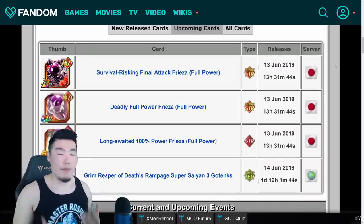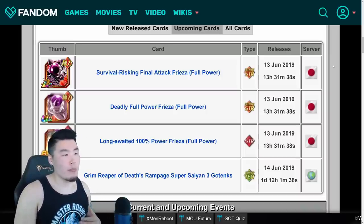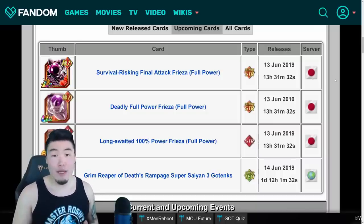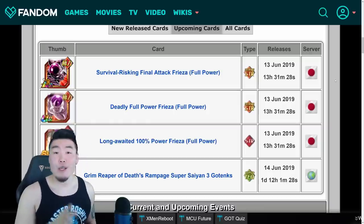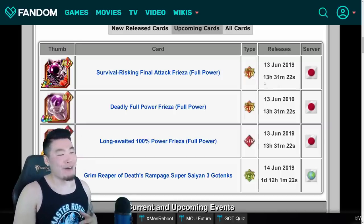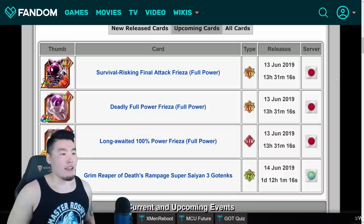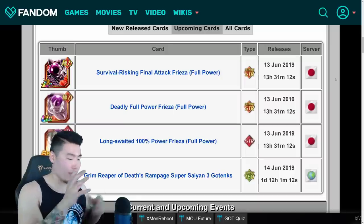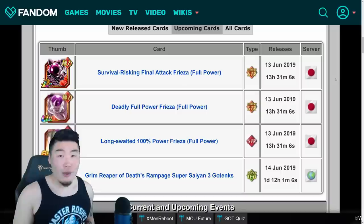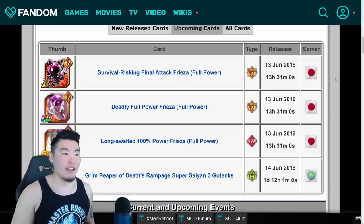It can be a little confusing because there are Dokkan players all over the world living in different time zones. So they made it a lot easier by giving us a countdown here as well. At the time of filming, the LR Frieza is coming out in 13 hours, 31 minutes, and 28 seconds. When you guys watch this video it's going to be even lower than that. It's super helpful because when you give people a time, they have to convert it from their time zone to JP time. But with this website, no matter where you are or what time zone you're in, it will tell you the exact time to the release.